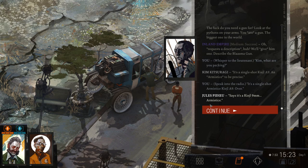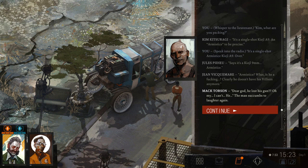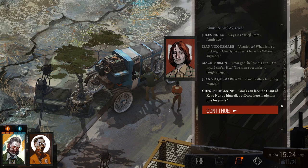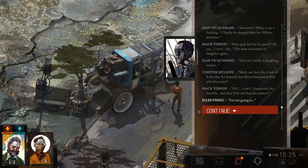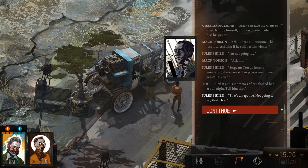'Says it's a Kill 9mm armistice.' 'Armistice? What? Clearly he doesn't have his Villiers anymore.' 'Dear God, he lost his gun? Oh, I can't.' The room erupts in laughter again. 'This isn't really a laughing matter. Mac can face a giant of Coco Noor by himself. But Disco here...' 'I left it at his mama's after I screwed her all night. Tell him that.' 'That's a negative — I'm not going to say that. Over.'